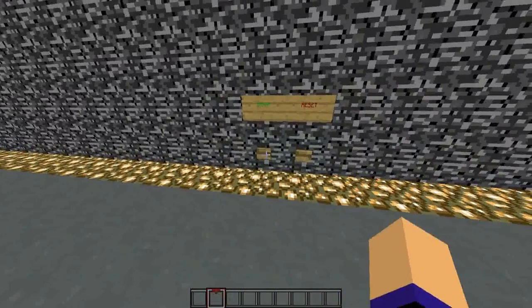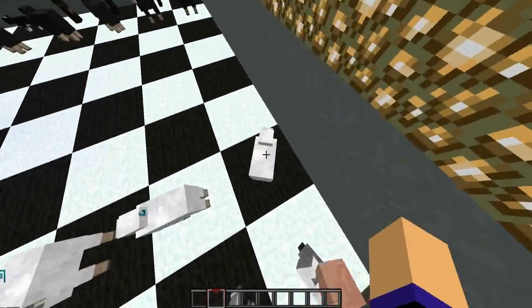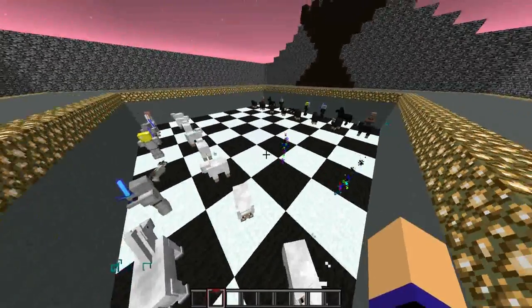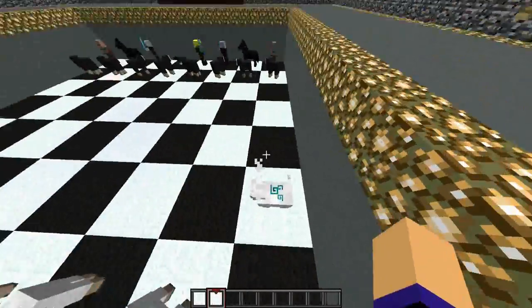To start the game you just press the start button and all the chess pieces will appear. In order to make a move you just select the chess piece by clicking on it and all the possible moves will be shown to you. You confirm the destination by clicking on the marked area and the chess piece will move there.